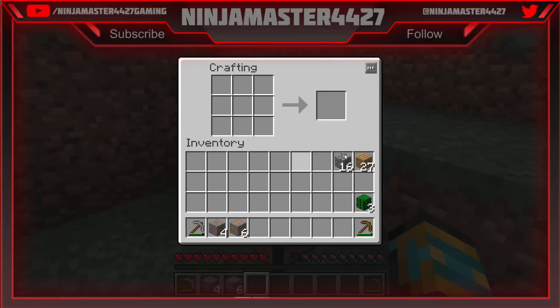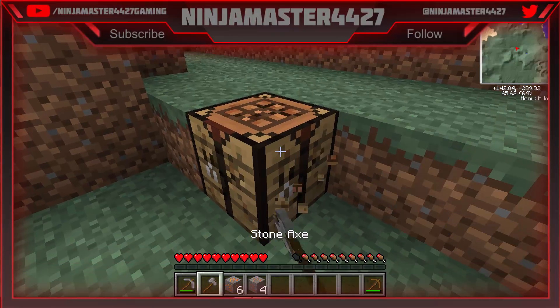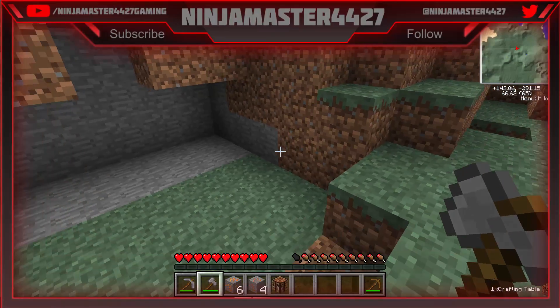Let's make some more sticks. Not a button — that's like one of the worst things you can do in Minecraft, I think, is craft a button when you don't need one. That's one of the saddest things that someone can do.